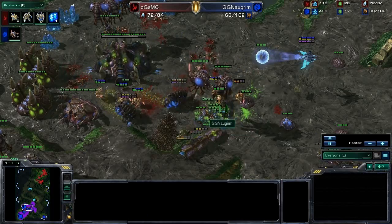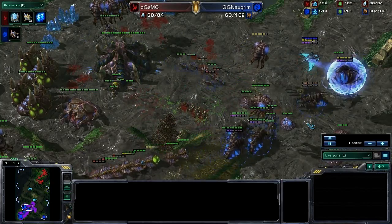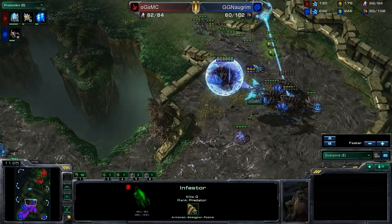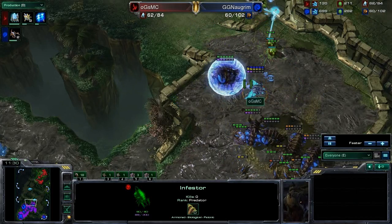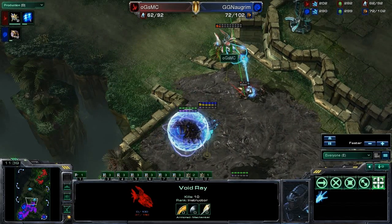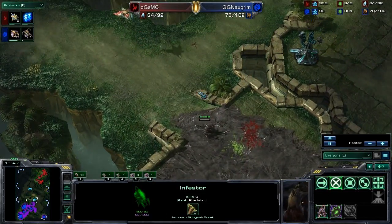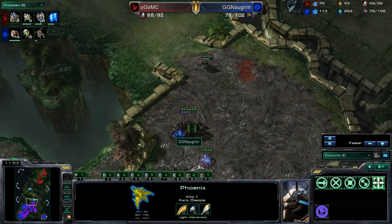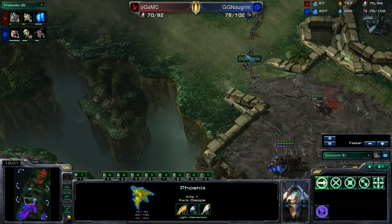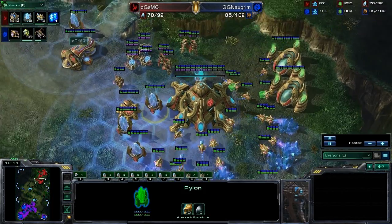Here come the Banelings — those guys are going to be very effective at taking out most of the Zealots. Fungal Growth finishes those off. Infestors take so long to build — I believe 50 seconds — and Pathogen Glands takes 80 seconds. The way to time it is: wait 30 seconds after you start Pathogen Glands, then build your Infestors — by the time they spawn, they'll have Pathogen Glands and start with 75 energy instead of 50. And there was a great move on the part of MC: he picked up the Infestors with the Phoenix so they couldn't be taken out. But the Void Ray escapes.